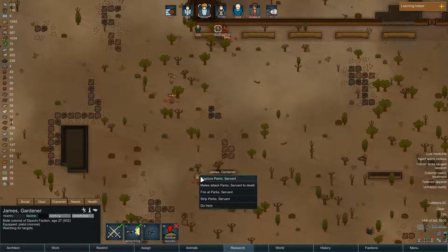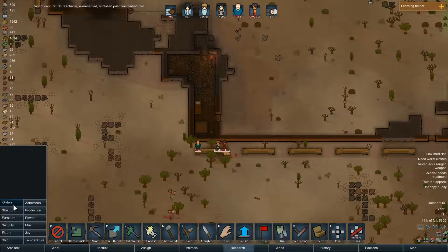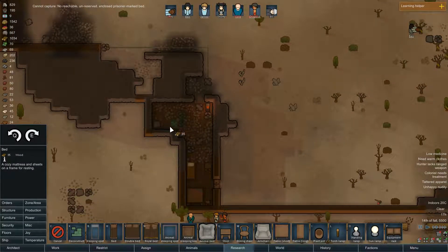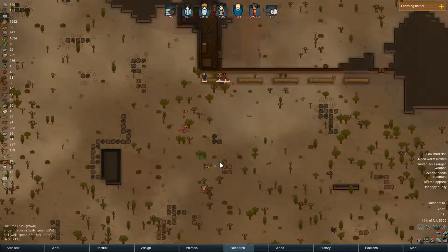Capture this dude. We need another prisoner bed. Let's just keep recruiting prisoners. Let's see - furniture. Let's make another bed in here. This could work out.